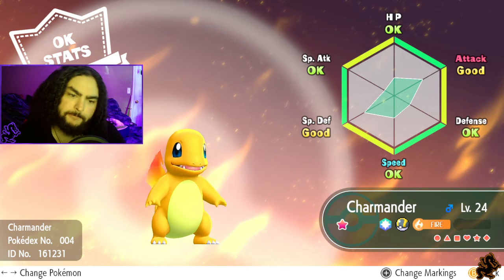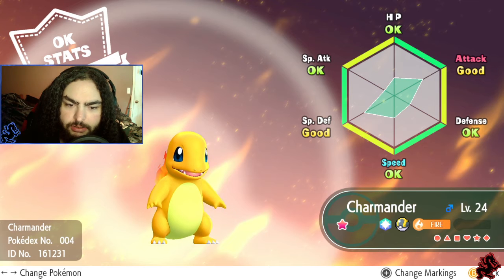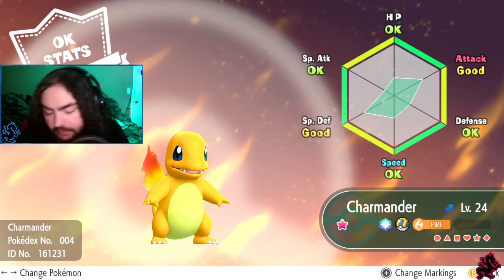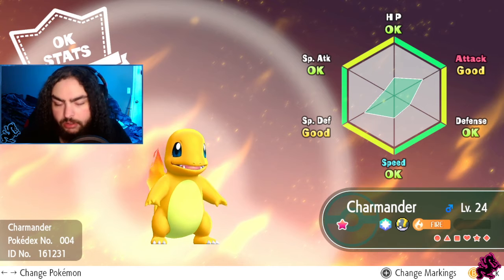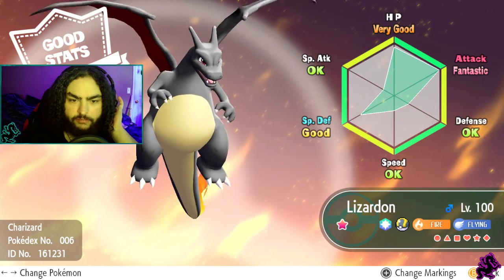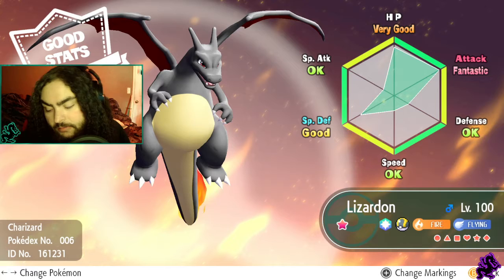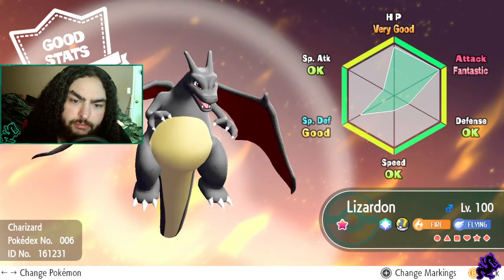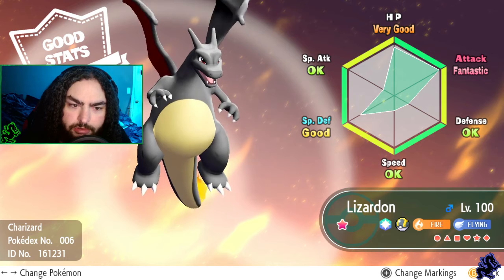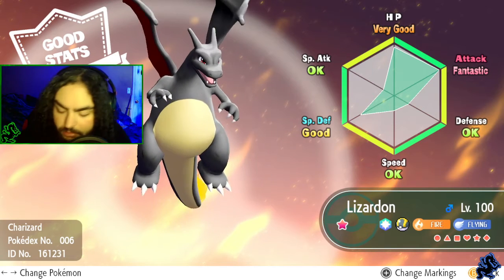Next, Charmander with okay stats - kind of a shame, but just having a shiny is what matters to me, stats aren't important. Charmander, Charmeleon, Charizard - one of my favorites, definitely in my top five. Dragonite is either number one or tied with Charizard. I only found two shiny Charmanders, which is why I haven't evolved to Charizard. I named him the Japanese name - Rezardon. I just love the black Charizard, it looks so cool.